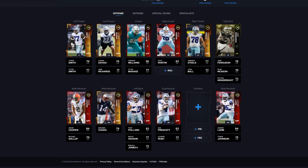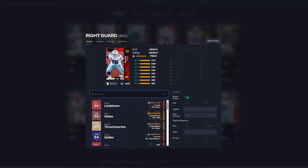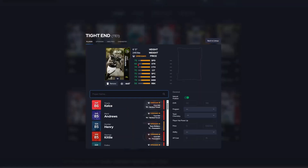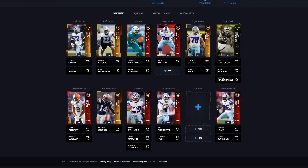We'll go over Jake Ferguson and Zach Martin. The Cowboys have an 84 overall tight end from the rookie premiere but they haven't released him yet, so he's coming up shortly. Here's the OL card: 82 strength, 81 awareness, 82 pass block, 81 pass block power, 78 pass block finesse, 82 run block, 83 run block power, 82 run block finesse — pretty decent card. For Jake Ferguson: 78 speed, 66 strength, 74 catching, 70 catching in traffic, 70 spectacular, 79 short route, 74 medium route, and 56 run block.